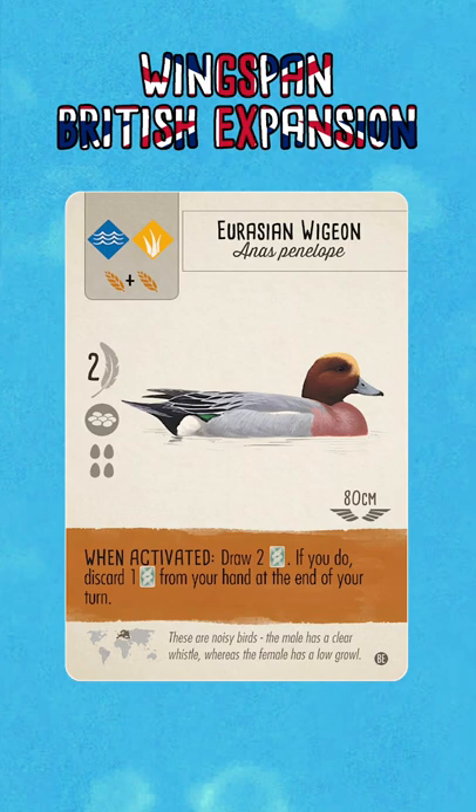Still though, we know with other birds in the base game like the Franklin's Gull and the Killdeer, and the White Stork in the European expansion, gaining cards in the grasslands is a very strong action, particularly if you can add it to other birds that let you gain food alongside that.